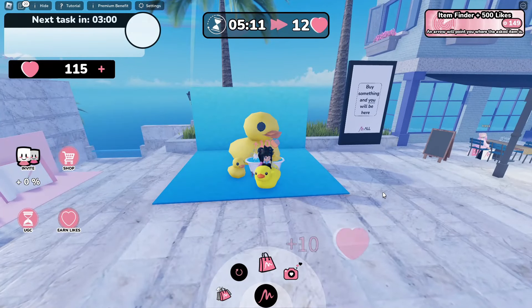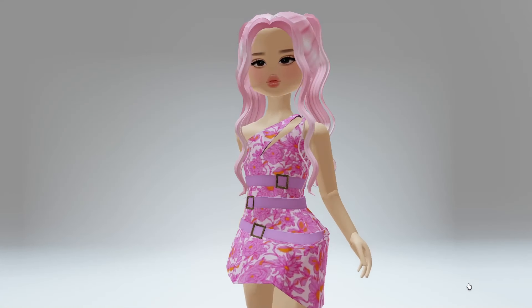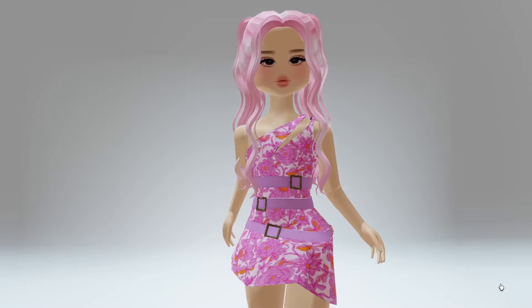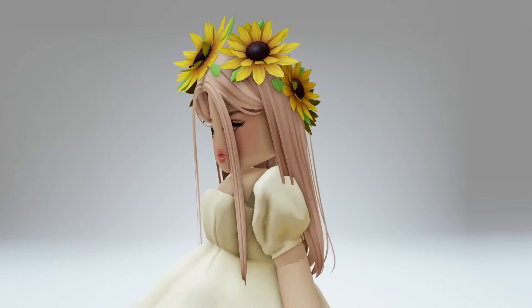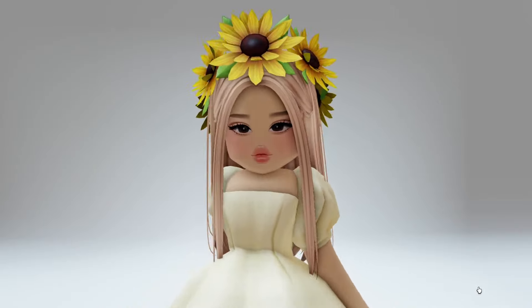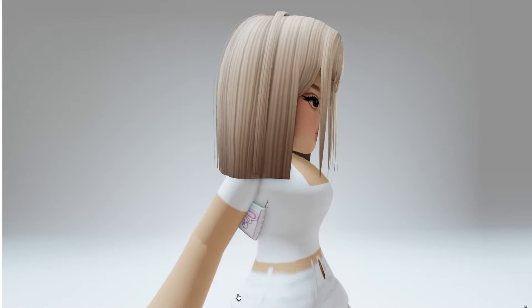There'll be different prompts at the top of your screen to complete different tasks in-game, which will also help you earn more likes. Here's some of my favorite items that are still available to collect and claim, like the free dress. The sunflower crayon hat is probably my top favorite, and also the shoulder bag. A link for the game is in the description.